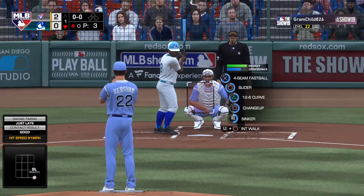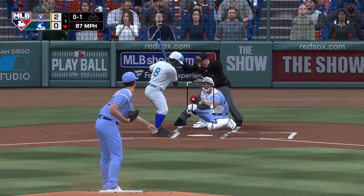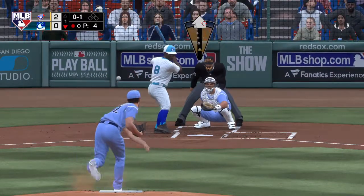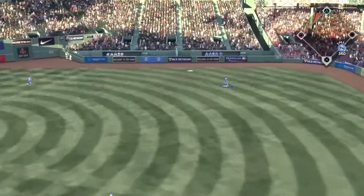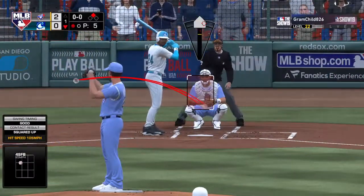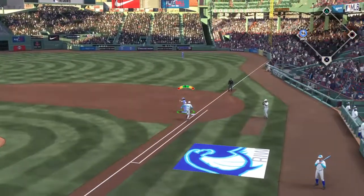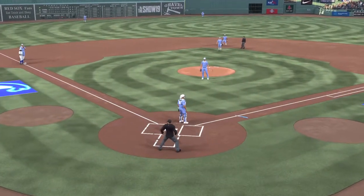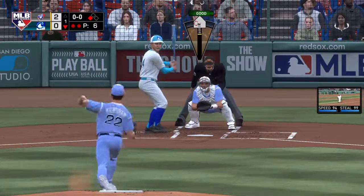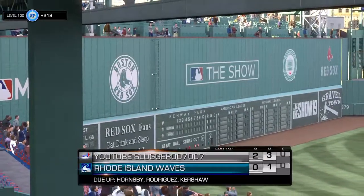Joe Morgan steps to the plate for his first opportunity in this one. Here's the first pitch — a slider called for a strike. Kershaw is what you may call a stingy starting pitcher; he rarely gets hit around. And he hammers it to deep right field, around first, digging for second — and that will hop over the wall. He'll be awarded second base on a ground rule double. On to first and there were two down. Lou Gehrig digs in, runner in scoring position — Gonzalez fields it cleanly and steps on the bag himself, and the inning is over.